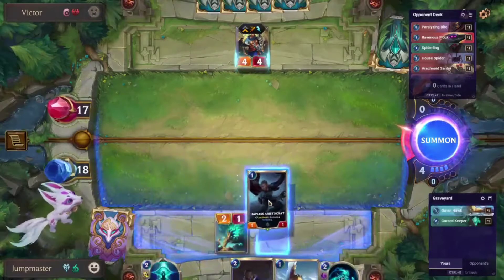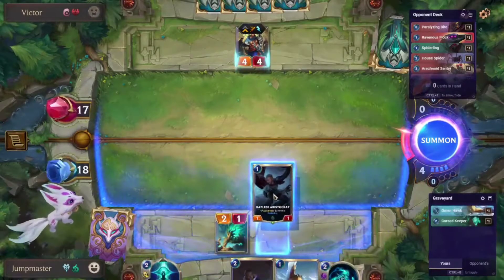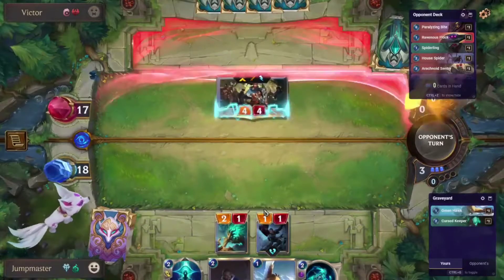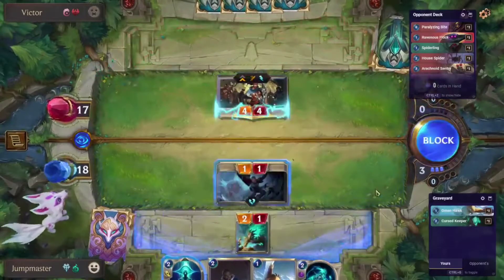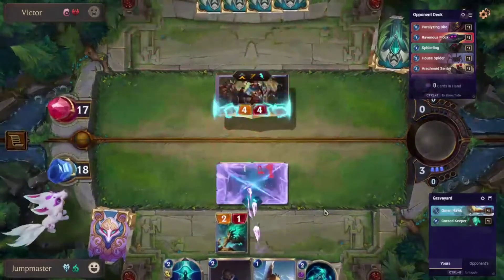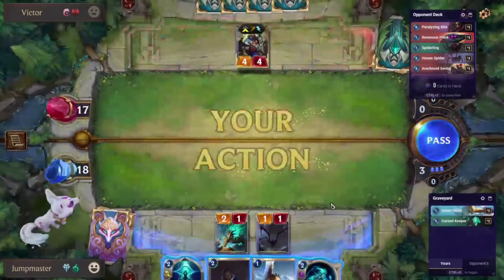Hapless Aristocrat is beautiful here, because you can chump block the 4-4 and you still get the spider. Actually, that might have been worth it to Glimpse.